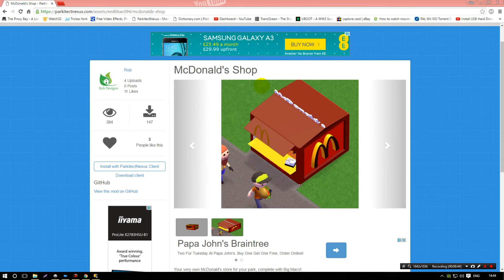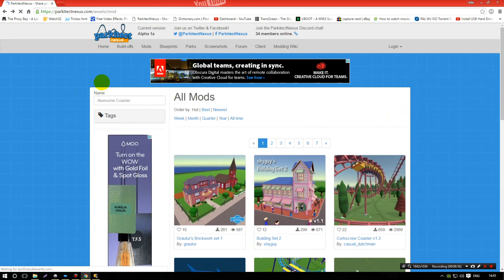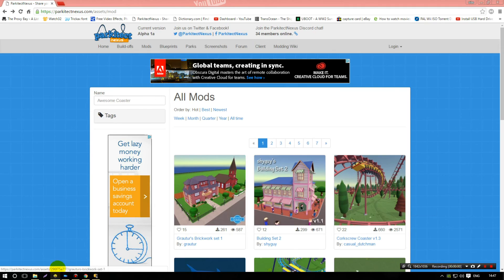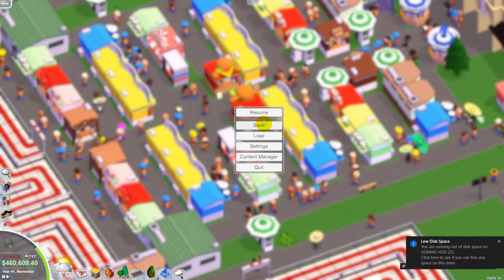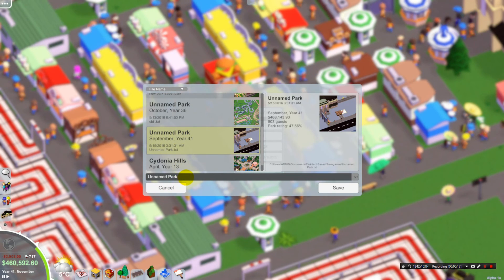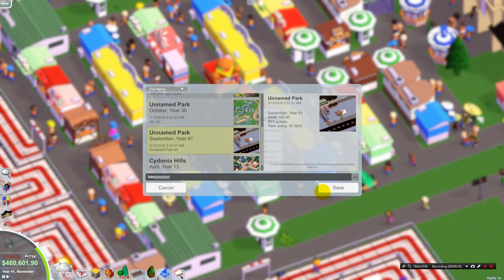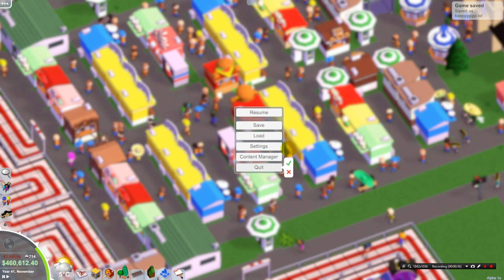I'll have this McDonald's shop in the list with the actual loader. If you installed all these mods while your game was still on, I recommend saving your game and then restarting. I'm on year 41 as you can see. I need to name this park, then quit and reload it.